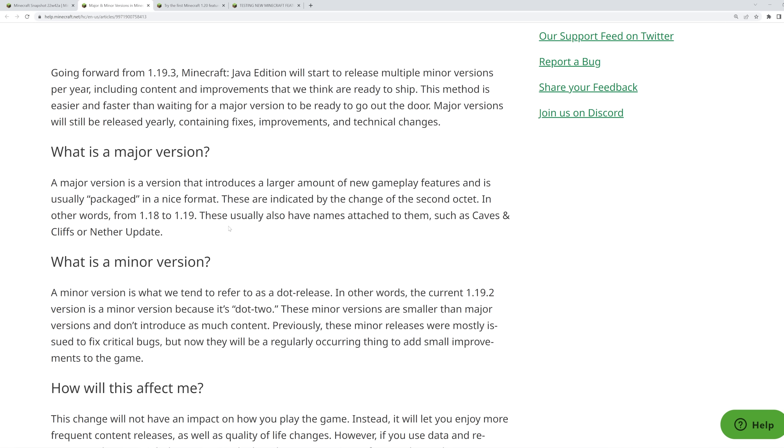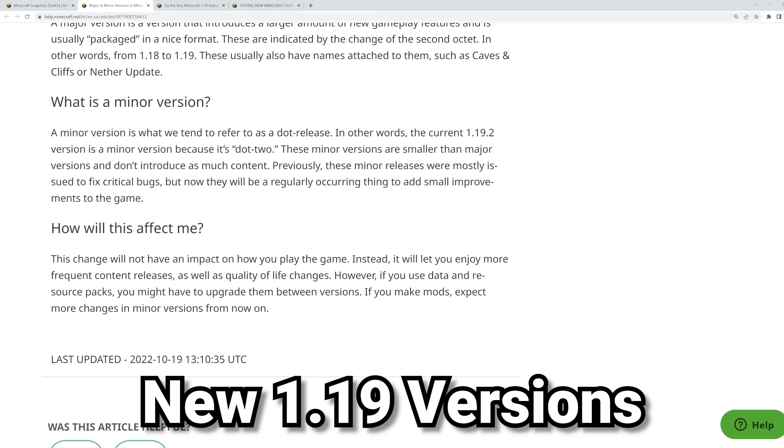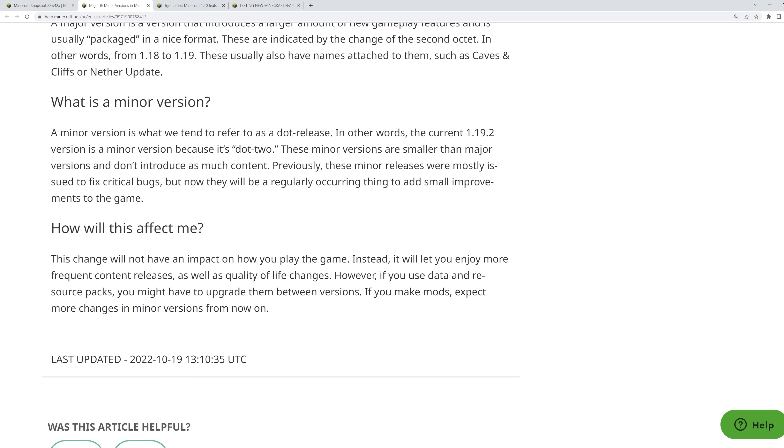For these minor versions — say 1.19.3 or 1.19.4 coming in the future — they'll have small amounts of content as well as bug fixes. Previously, minor updates like this would only ever have small bug fixes and maybe incredibly tiny features. But now we'll actually get more content releases and small quality-of-life changes throughout these minor versions. For instance, we may get the new bamboo wood set in a 1.19.x version, or even just some small upgrades to the game.